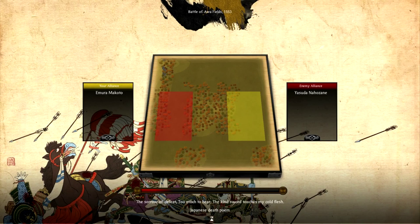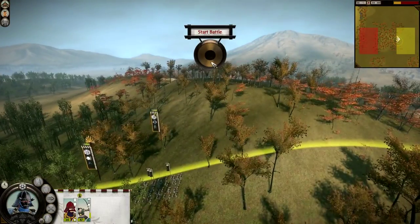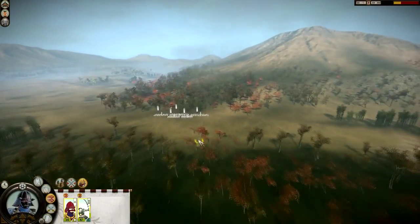Emura Makoto versus Yasuda Nahozane — Battle of Our Fields, 1553. I don't like the look of this battlefield though; this terrain could be very bad for me. My plan involves heavy skirmishing and using my cavalry to great effect: pull away from the bows with the cav, try and split them, get my bows to engage their infantry, and get my cavalry to engage their bows. It'll take an awful lot of micromanagement. Dry weather — that should be fine.